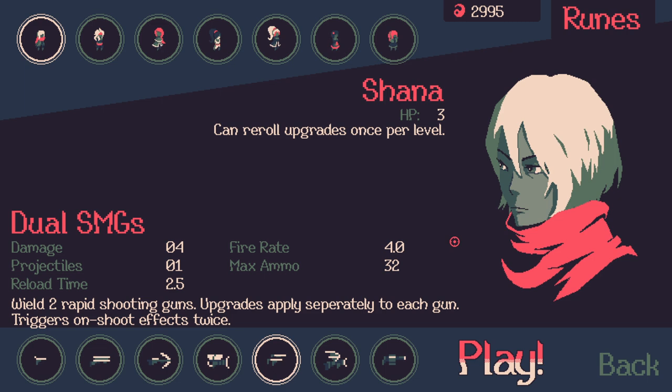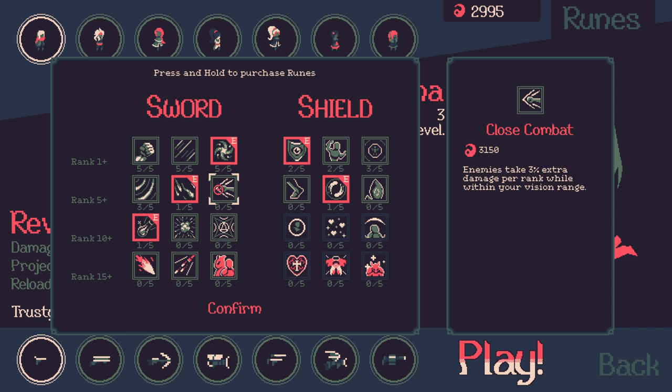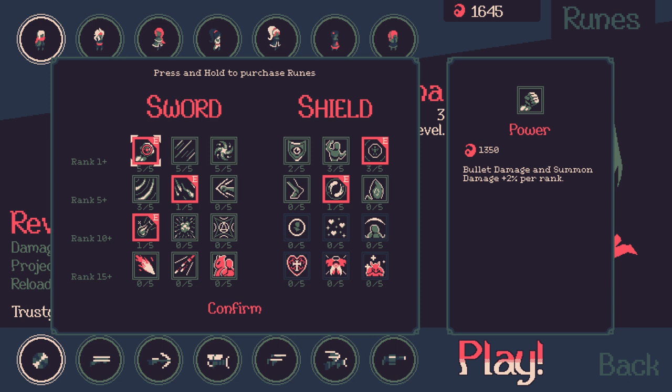I want to click on Runes up here — this is kind of your perk progression. You can spend money on perks and equip them based on the last one that you upgraded. I accidentally held down the button and passively bought 'start with half your HP,' which I don't like. There are ways of regaining HP. So these are your perks — things like knockback enemies after reloading, or a 5% chance per rank to spread status effects to nearby enemies. It's quite a nice tech tree.